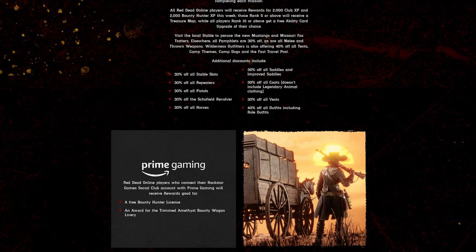For Prime Gaming this week, you get a free Bounty Hunter license — so if you already got it, well, this is another middle finger from Rockstar. The next Prime reward is the Trimmed Amethyst Bounty Hunter Bounty Wagon Livery — honestly, this has got to be the worst Prime Gaming bonus ever. In addition, players who connect their Prime account before December 21st will receive a free Breton horse and $100 in Red Dead Online money.